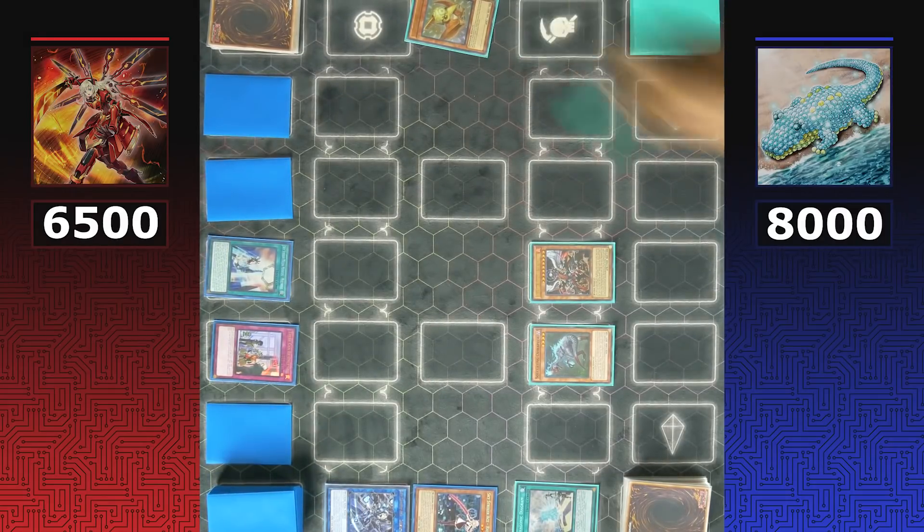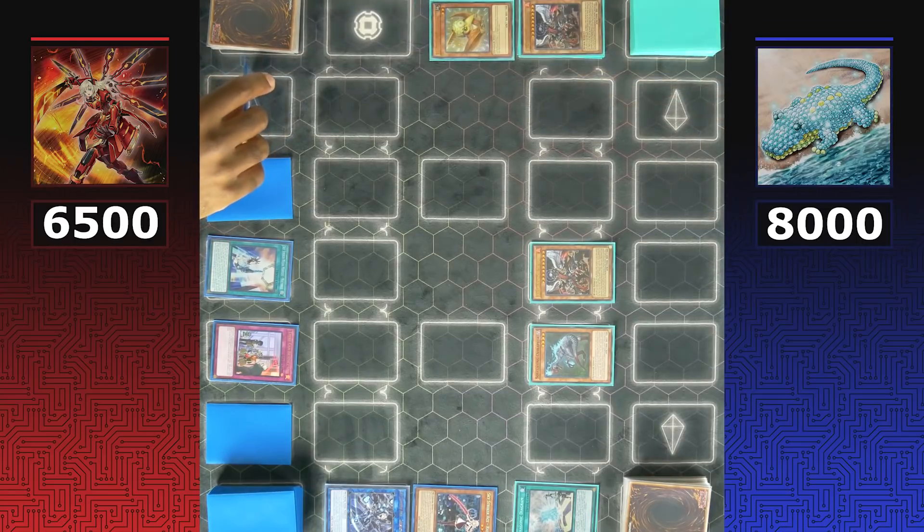Dinos are in a bind — even though they're ahead in life points and monster advantage, they're restricted from advancing their resources. 'There Can Be Only One' is really putting in work against the Dino strategy.